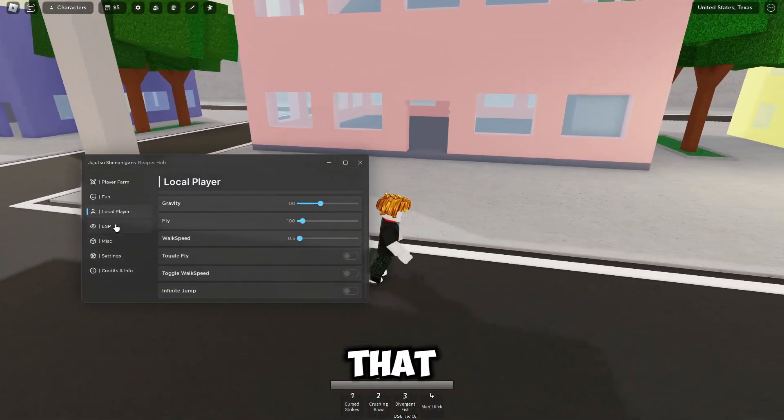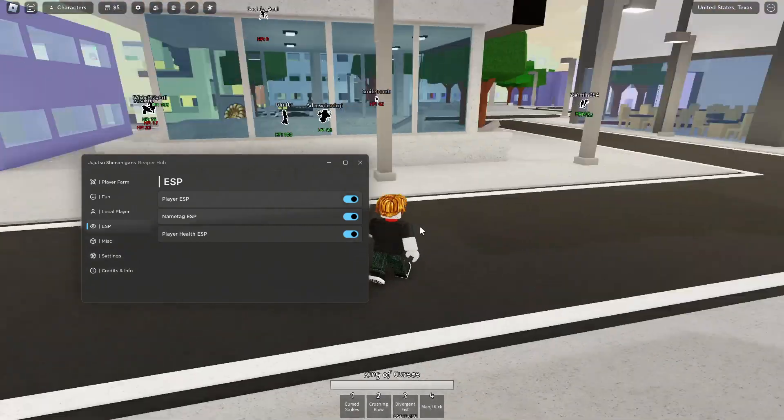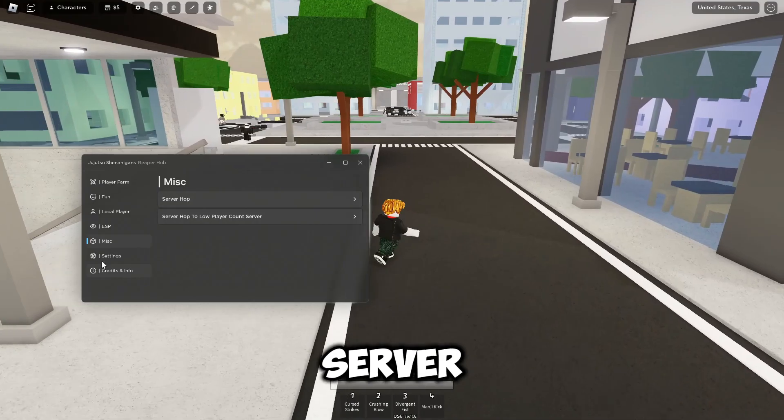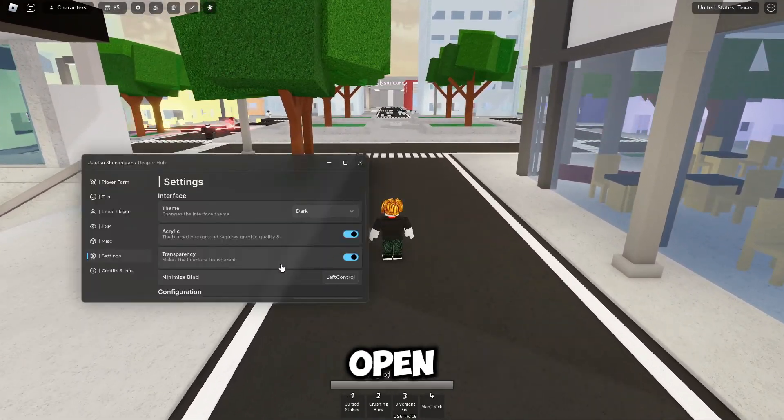Then there's ESP — as you can see the ESP works completely fine, which is very nice. Under Misc you can do server hop, and then there's the Settings section.